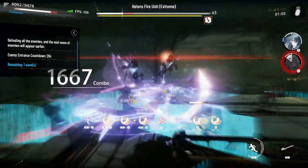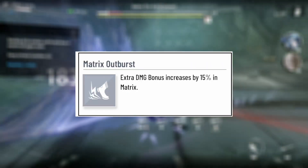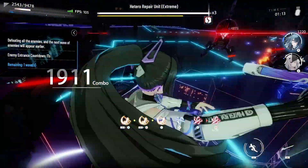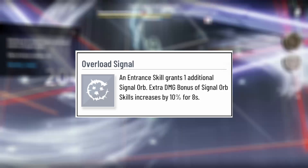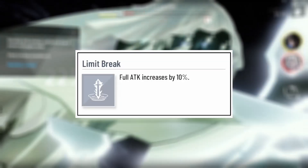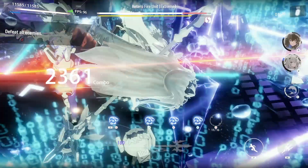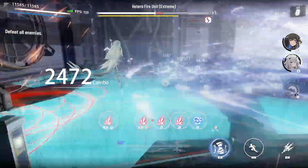Now, the three resonances only available to Uniframes. Matrix Outburst: all damage is increased by 15% while in Matrix, so learning to dodge gives you essentially free damage. Overload Signal: an entrance skill that grants one additional signal orb, and the extra damage bonus of a ping skill is increased by 10% for 8 seconds. And finally, Limit Break: Full Attack — your attack stat — is increased by 10%. Overall, Uniframes seem to have the best exclusive resonances seeing as all three are extremely useful and all serve a purpose — unlike Shock Saturation.